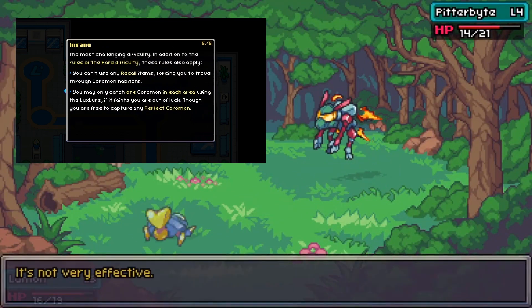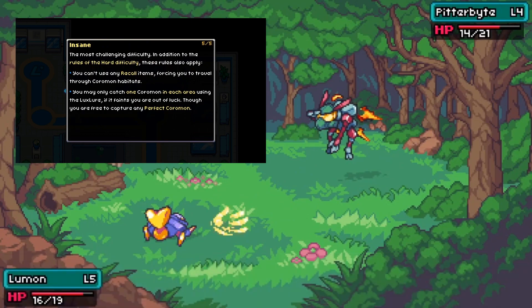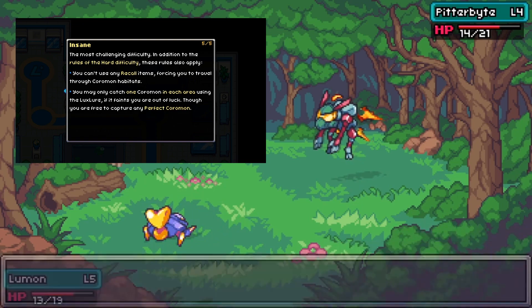And finally, we have insane mode which includes the hard difficulty settings and only allows for one capture per route, with the exception of course being perfect Coromon. It also disallows the use of teleporting items.